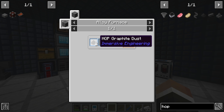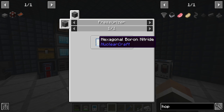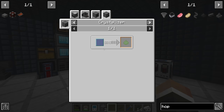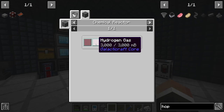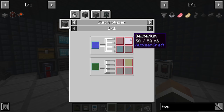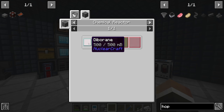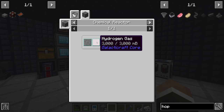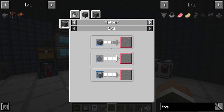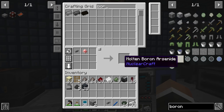To make unrefined dash you need to combine hop graphite dust and cubic boron nitride in an alloy furnace. The cubic boron nitride is made in a pressurizer with hexagonal boron nitride, which is made in a crystallizer from boron nitrate solution, which is made in a chemical reactor with boric acid and ammonia. Ammonia is made in the chemical reactor with nitrogen and hydrogen. Nitrogen comes from a nitrogen collector, and hydrogen comes from an electrolyzer — we can turn water into hydrogen, oxygen, and other gases.